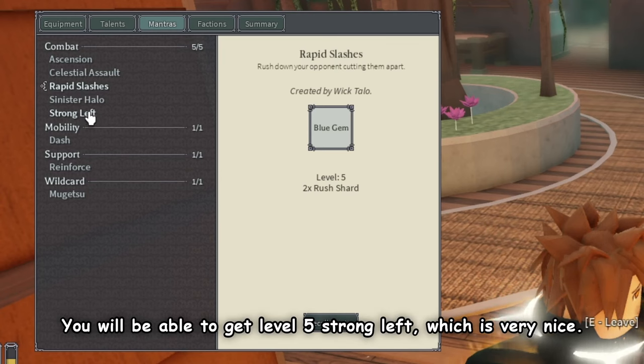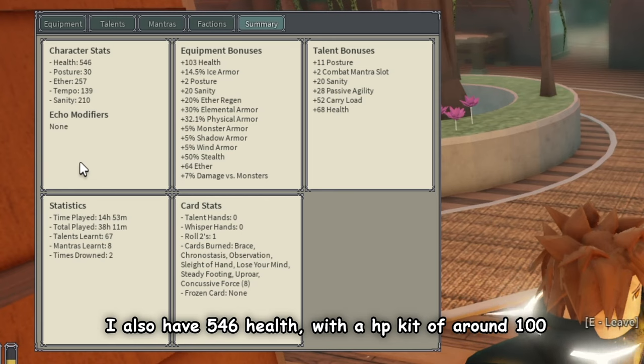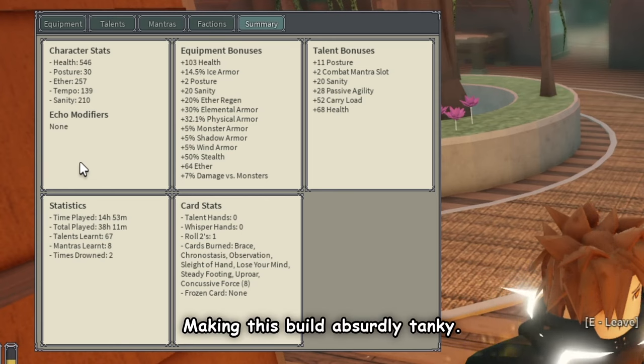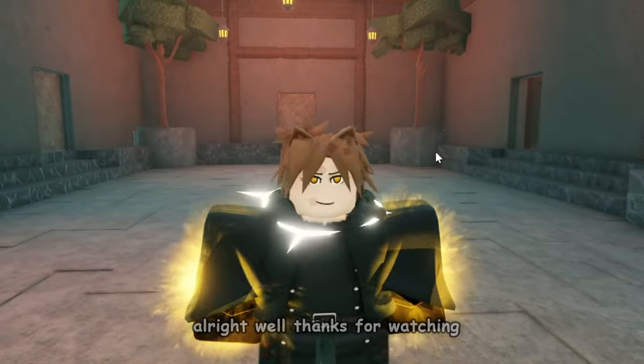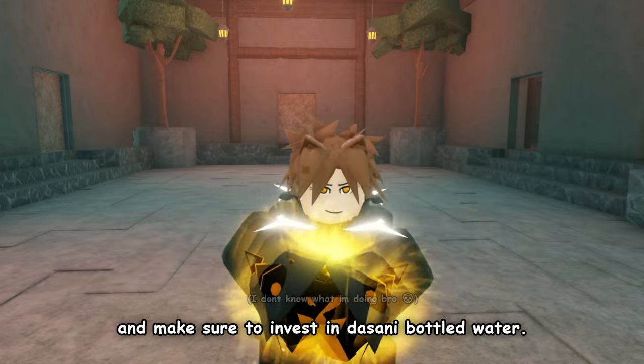I also have 546 health with an HP kit of around 100, making this build absurdly tanky. Thanks for watching, and make sure to invest in Dasani bottled water.